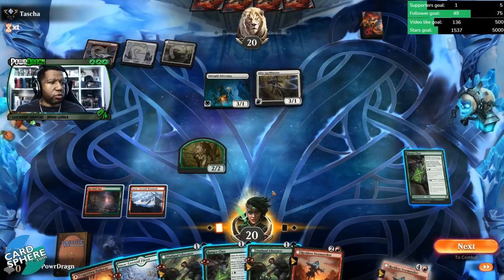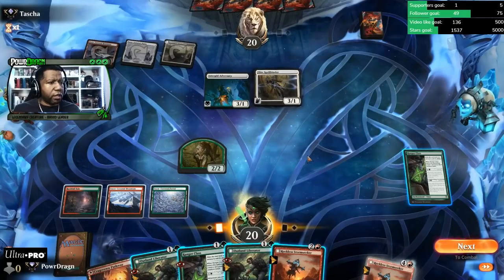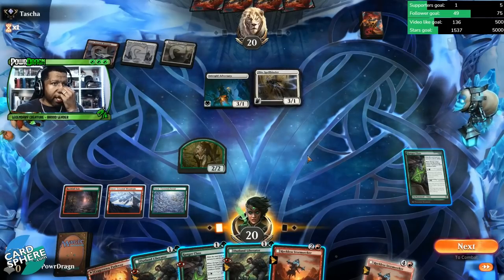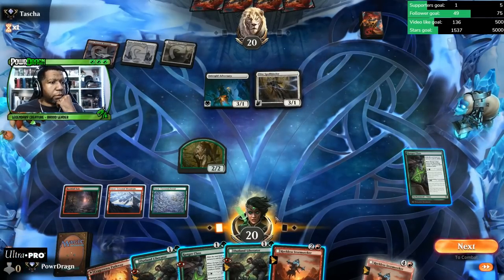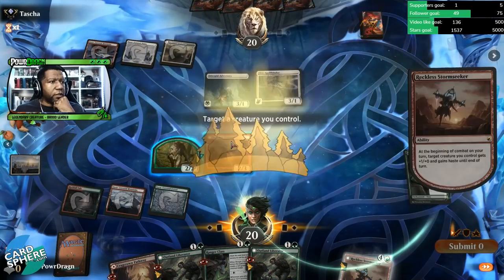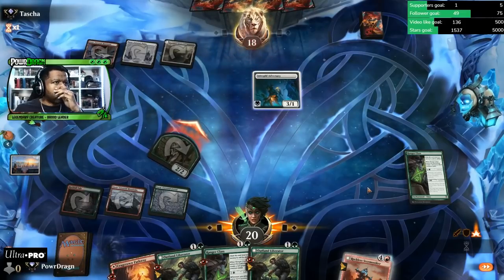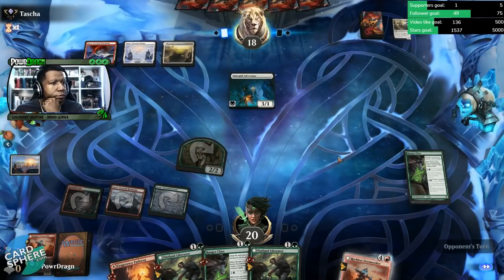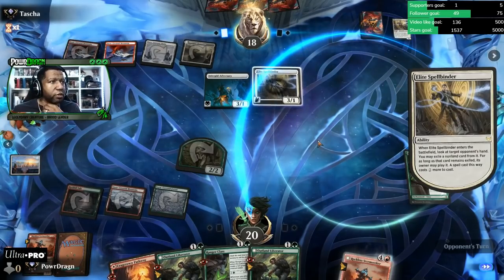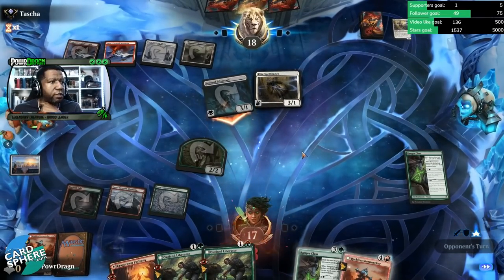Do we trade a Stormseeker? We might as well, because next turn we can at least play another Ranger Class and then pump — so that seems fine. Let's do that. And if they want to trade, they can trade — we're all right with that. Another Spellbinder. Okay, that probably stopped the other Ranger Class. Annoying, but so be it. That doesn't suck. I guess this needs to be on green.